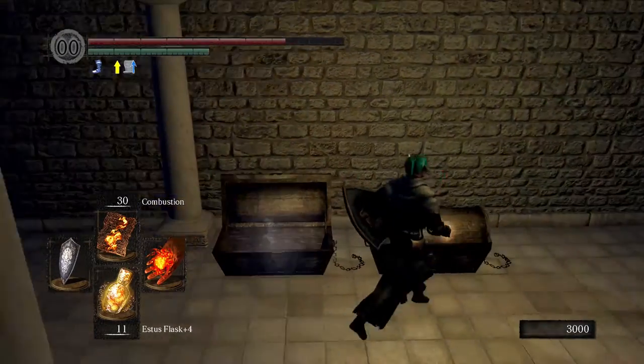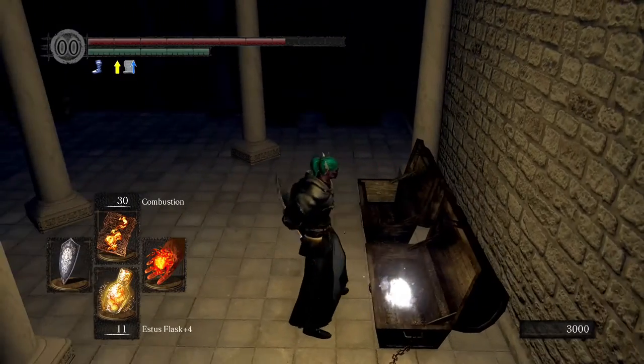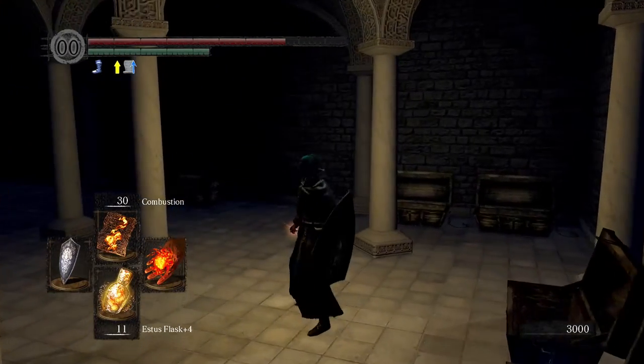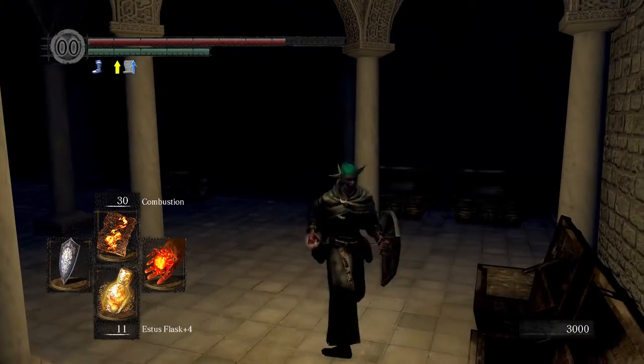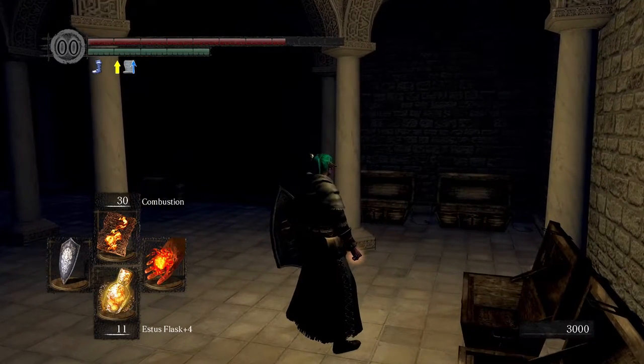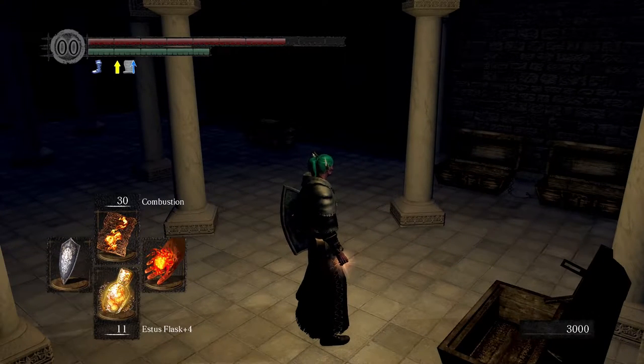These other two chests have his helm, chest piece, legs, and gloves as well. Again, an amazing armor set, but be sure you have the strength to use the weapons and the endurance to use the armor.